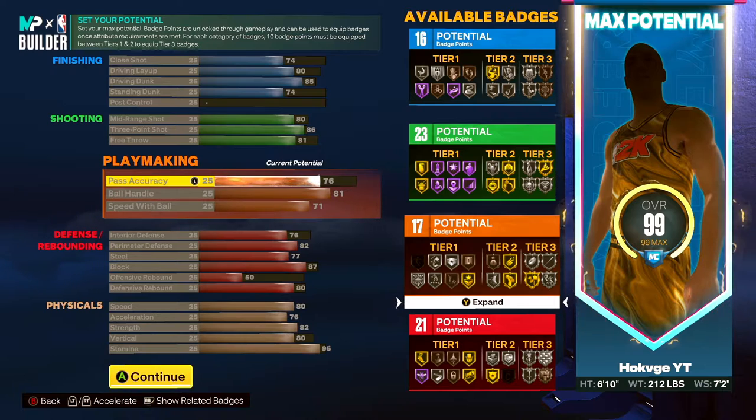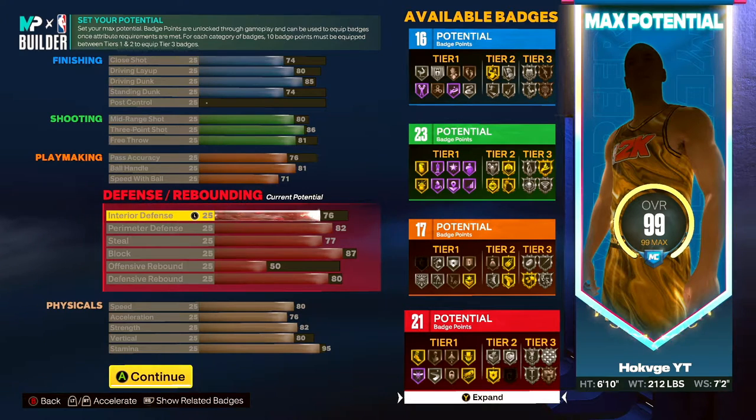If I bring my weight down, would it go up? Possibly. But like I said, I'm gonna tell you why I got my weight so high here in a second. Defense: my interior defense is at 76, perimeter defense is at 82, steal at 77, block at 87, offensive rebound at 50, and defensive rebound at 80.